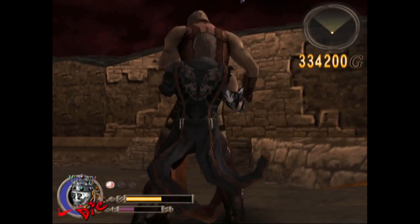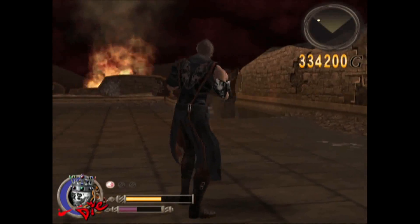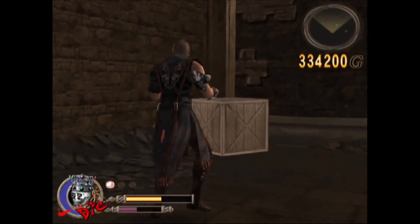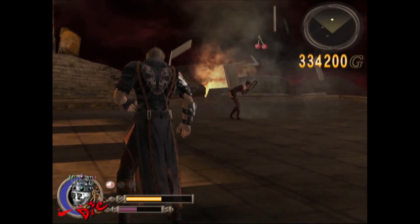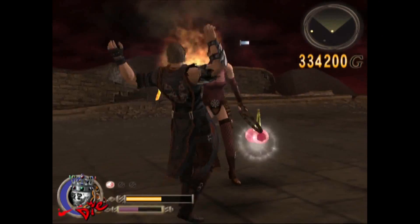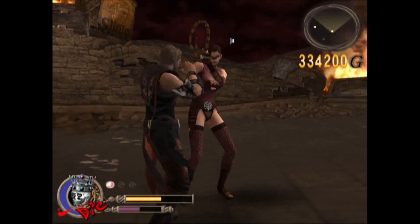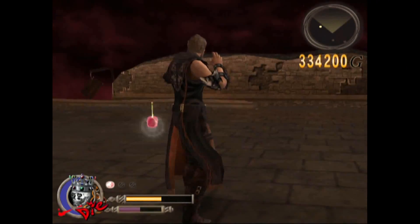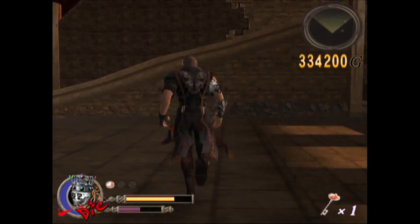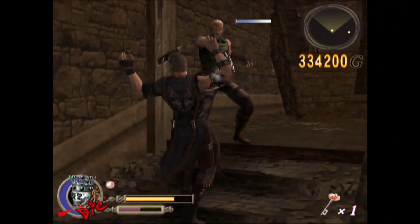Whenever you see those whip women, throw stuff at them and try to take them out first. You can do a lot of damage by throwing boxes at enemies, especially if the box hits during a vulnerable animation — it counts as a counter move and does very high damage. Also, they'll get down on their knees and if you hit circle fast enough you can spank them and get that god meter up. You have to react really fast though; otherwise they'll get up and bait you to attack and then hit you.